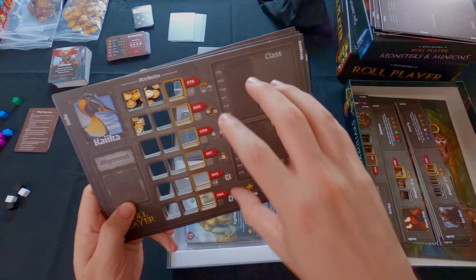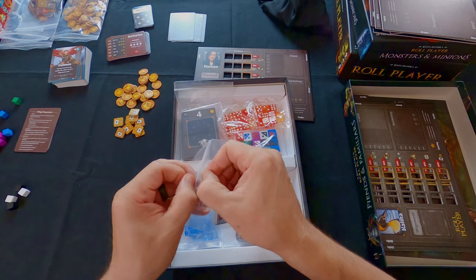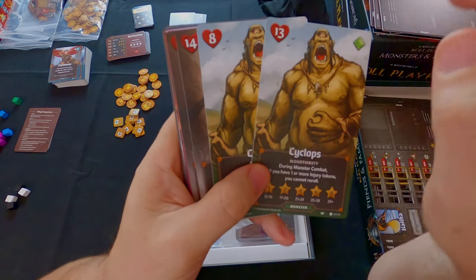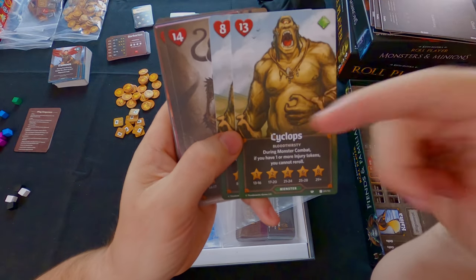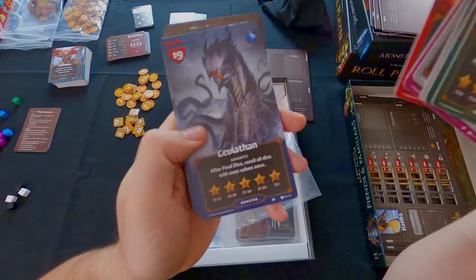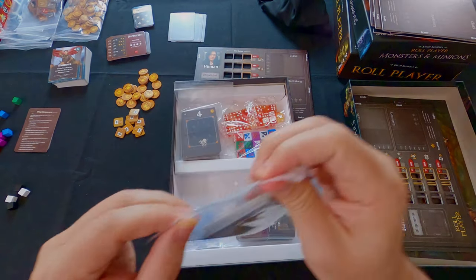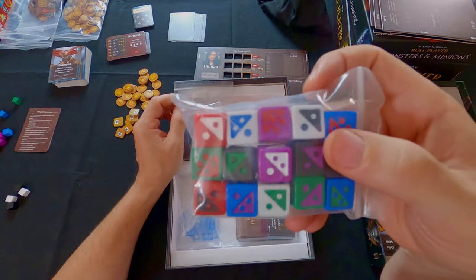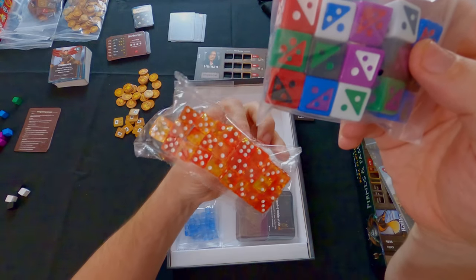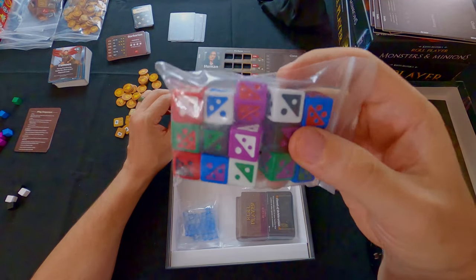Everything else - class, backstory, alignment, etc. - works the same on the cards. New monsters include Cyclops, Gorgon, Gryphon, Hydra, Leviathan, and Megapede, again with two versions each for different game modes. There are additional dice in this expansion including combat dice and some others I haven't read up on yet.